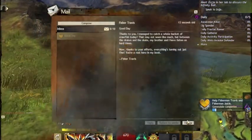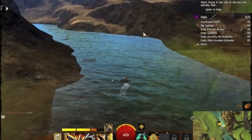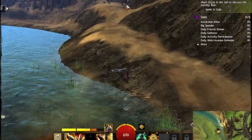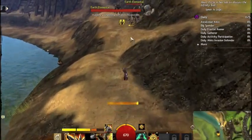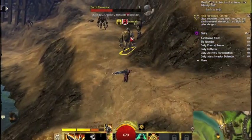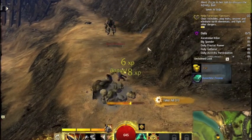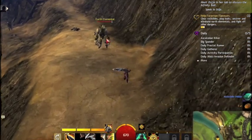Grab the money, coins, and head up over here. Earth Elemental Half Gate. Ta-da, so easy!